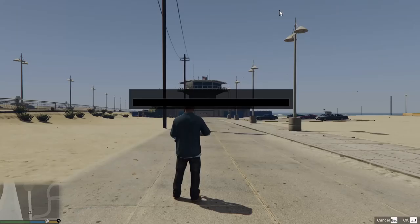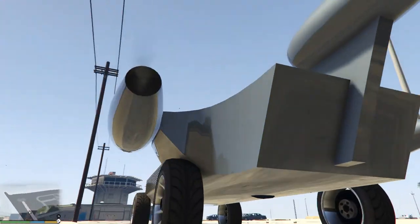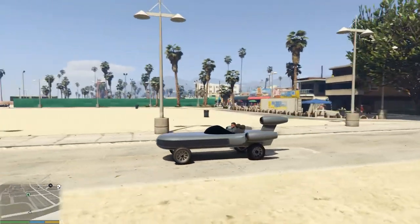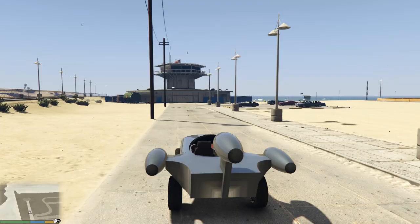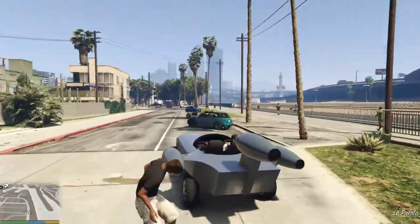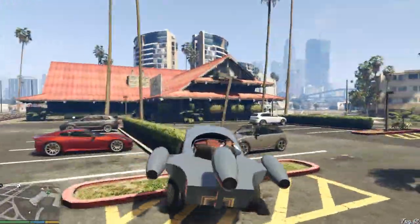Next we have the land speeder, which replaces the Sanchez. In this vehicle he didn't put as much work in, but it's still pretty cool. You can see it's not so accurate in the back, but still cool. And once again it has freaking tires on it — no Star Wars craft ever had tires, why would you put tires on a Star Wars spacecraft?